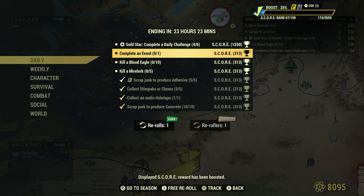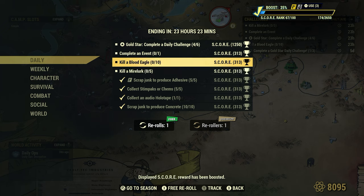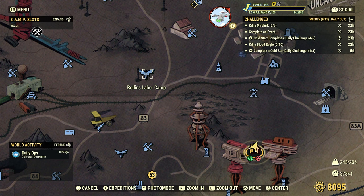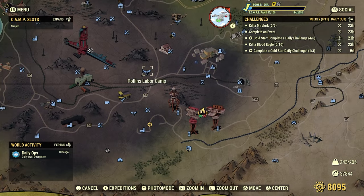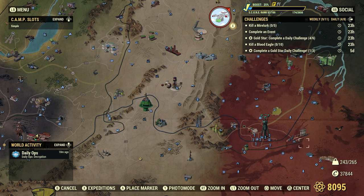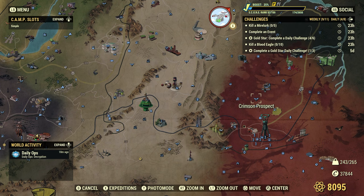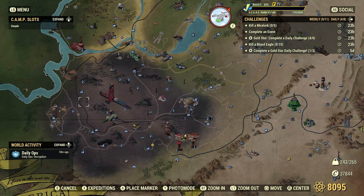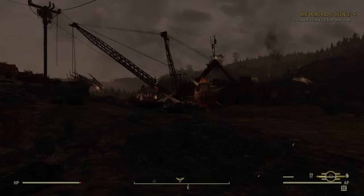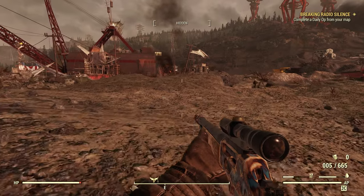We've got three left and we can't do any more at camp. We'll do Kill Blood Eagle, 10, first — it's on the way out of the ash heap here. If you look on the map, you'll see little icons indicating Blood Eagle locations. Not every spot will have 10 — sometimes they'll have 5 or 6 — but certain spots like Roldan's Labor Camp, the Kill Box, and Crimson Prospect will have more than 10 in one area. This daily challenge is nice because we can use any weapon. Let's go to Roldan's Labor Camp.